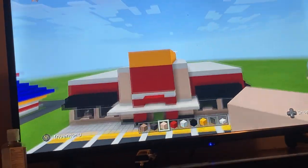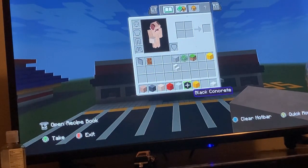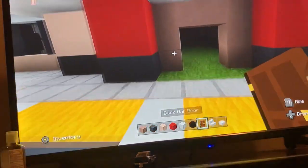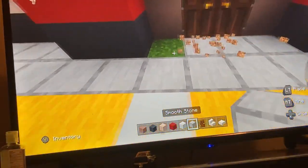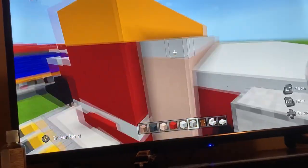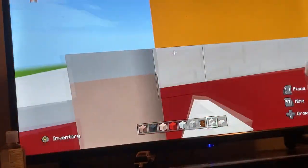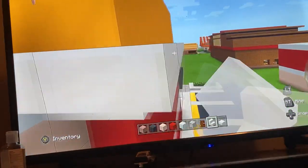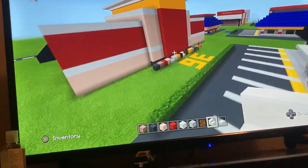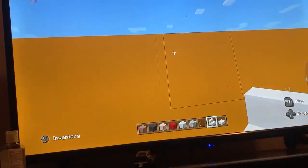We're almost done. Replace the glass and those quartz stairs, place yellow concrete, grab the oak door, and put the oak door in the middle. Extend the smooth stone there. At the top of the red tower, put upside-down quartz stairs around it. Then put upside-down quartz stairs around the top of the big yellow part.